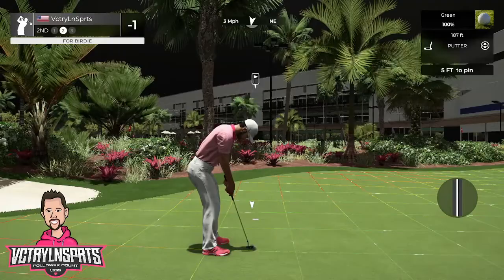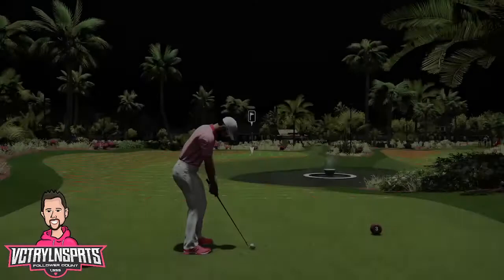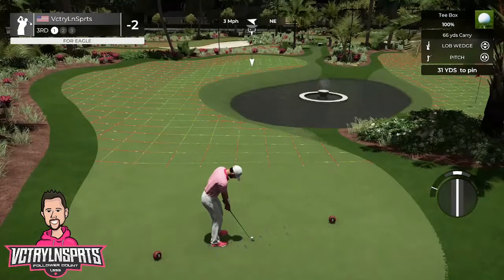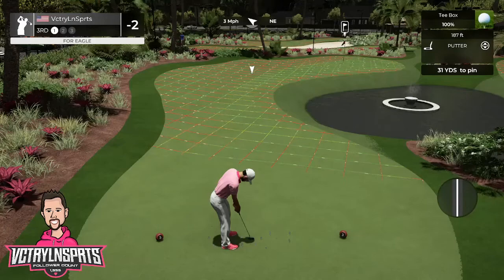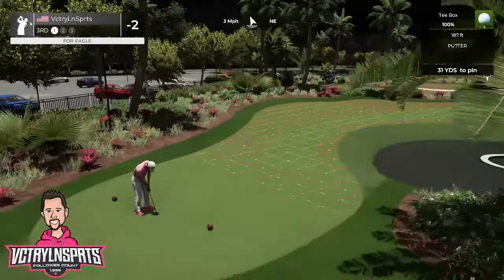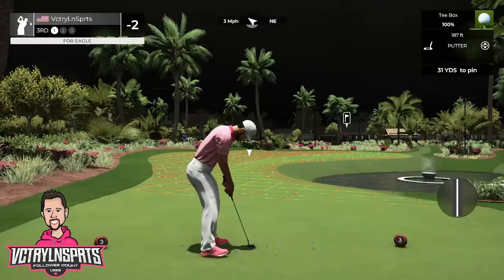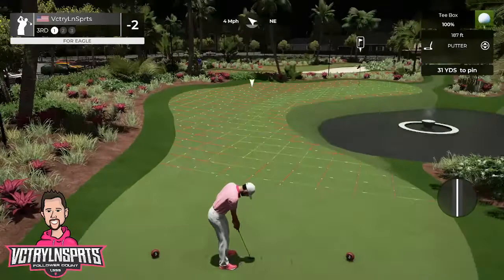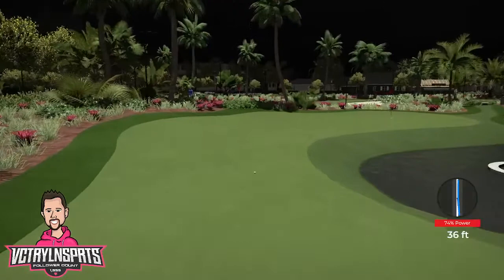Looks like the bunkers through these first couple holes are there but not really in play. You'd have to hit a putt pretty hard to get through that rough into the sand — a visual effect that adds a little something without being too intrusive. Here on this par three, water is going to come into play. If you miss off that side it will roll down into the water, which I have no problem with on a mini golf course. You don't want to muzzle the creativity these designers produce or stop them from trying something that might really work well.